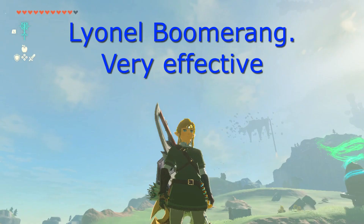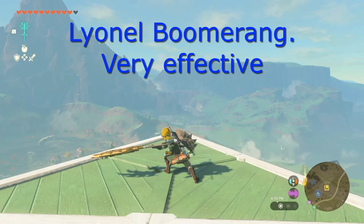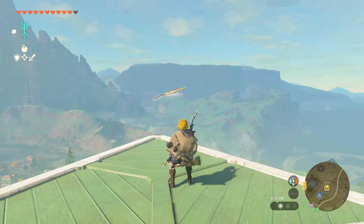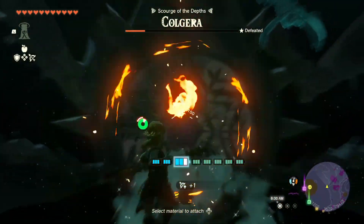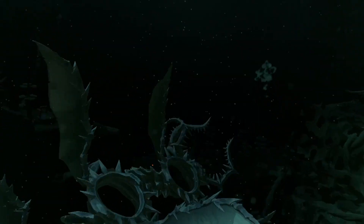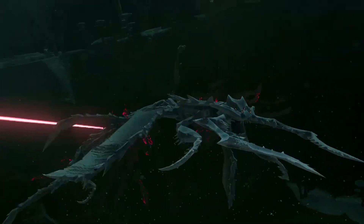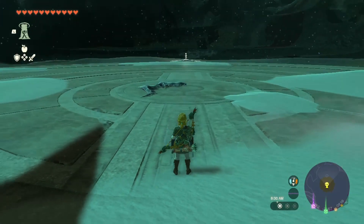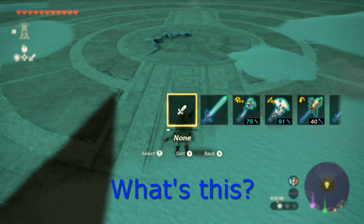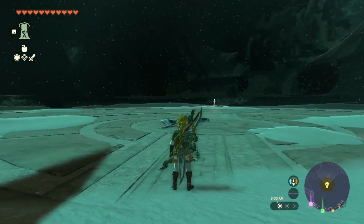Every boomerang has its use, and some of the late game mods are pretty powerful. The Lynel weapons are very powerful and very effective on a boomerang — some of the highest attack power of any boomerang mods. But those aren't the highest. These are the highest I've found: the Colgara boomerang. That is an intact version of the giant boomerang — the Colgara jaw. That's pretty sick.